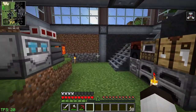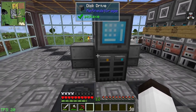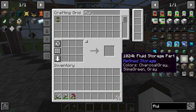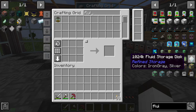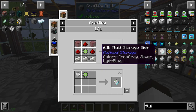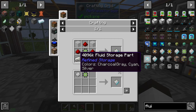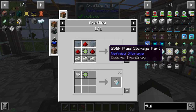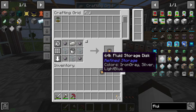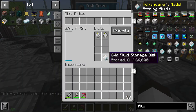I want to get a better way of getting essence into the system. First, I'm going to put all my fluids into the storage system, so we're going to make a fluid disc. We need a 64k fluid disc — the basic easiest one. We've got a 64k fluid part, so let's make a 64k disc. There we go — now we have fluid storage in the storage system.